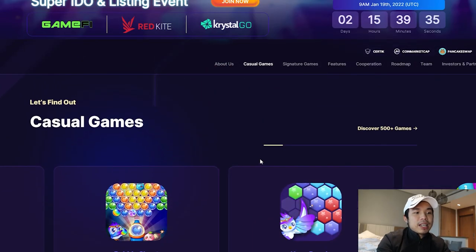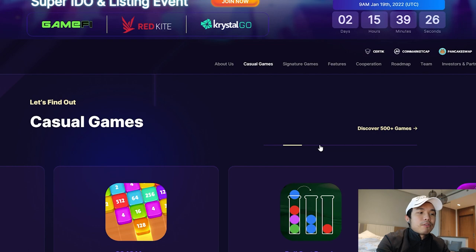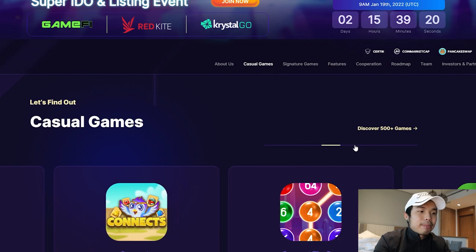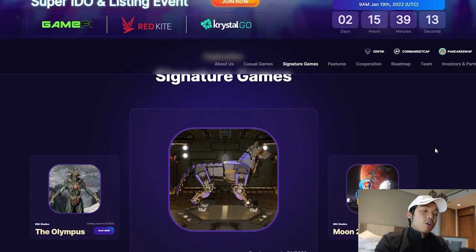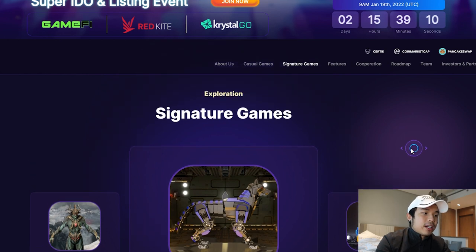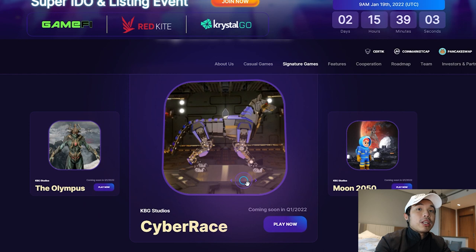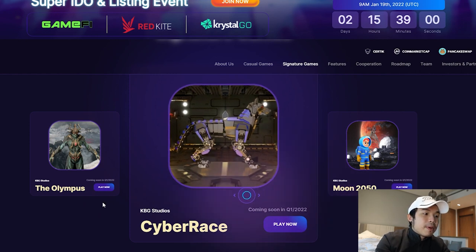These are the casual games you can find on this platform — there are over 500 games. They've been in this industry for a long time. There's a lot of casual games that anyone from any age can play. They also have advanced games. It's not just kiddie games — they have their signature games with crazy graphics, made by KBG Studios. You've got Olympus, Cyber Race, and Moon 2015.